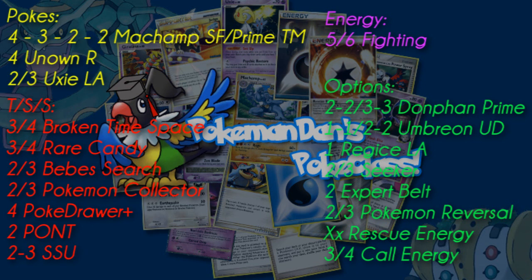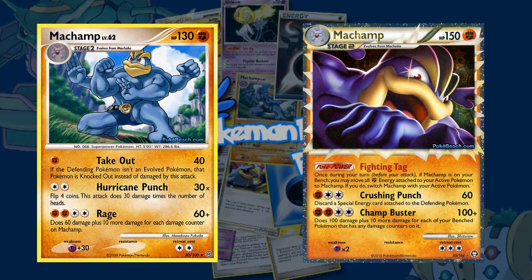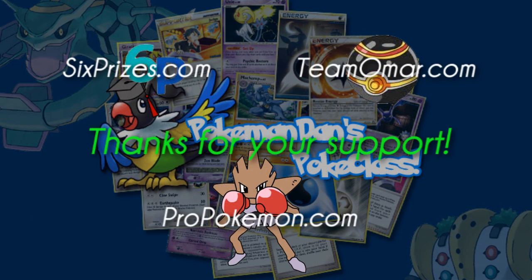A final consideration would be Pokémon Reversal. If you flip heads, you can switch your opponent's active Pokémon for another of your choice. This is great for setting up an easy KO with Takeout or even Crushing Punch. Overall, this deck is becoming a top contender in competitive play. With Machamp top-cutting in many of the US Cities at the moment, you may want to think twice about how to counter this speedy deck. So what do you think of Machamp now that we have the new Prime? Thanks for watching Poké Class and check back next week for another episode. If you're looking for more information about competitive Pokémon play, check out these websites that also support Poké Class.